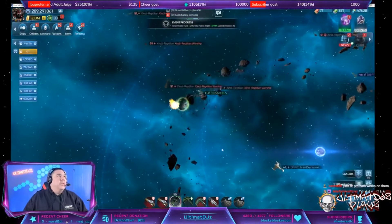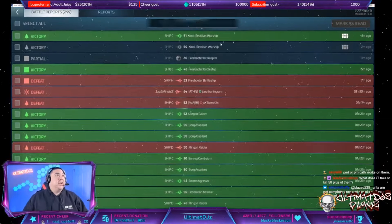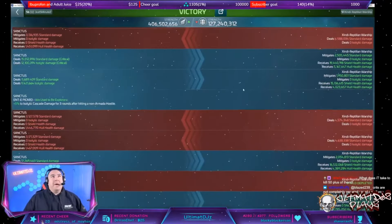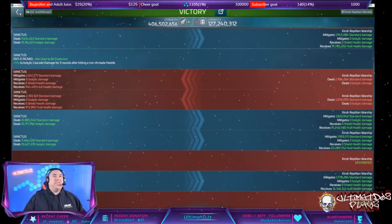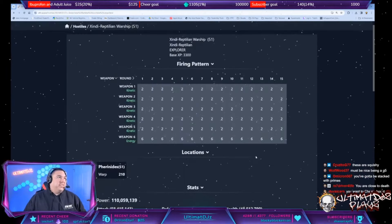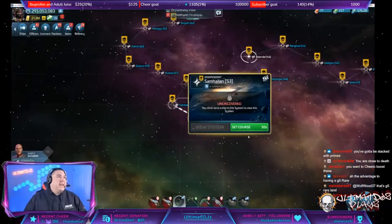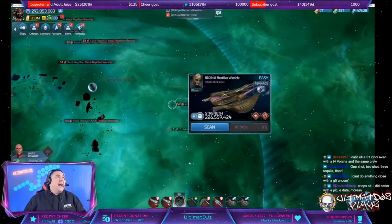Coming in to the 51 - also killed it and I took no damage. Let's take a look at the battle log. I took a tiny little bit of damage, but we still only went one round. This time the Xindi ship got off six shots. Weapon number six is the go-home cannon - if you lose you don't make it to round two. So far I've only made it through three weapons. Let's punch up to a 53.